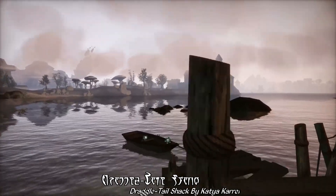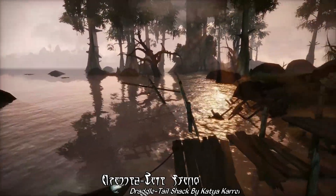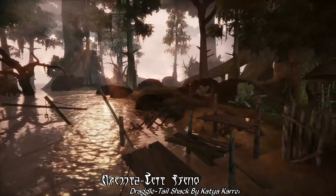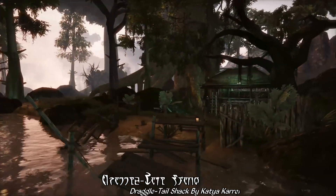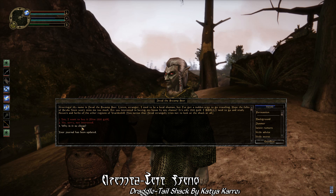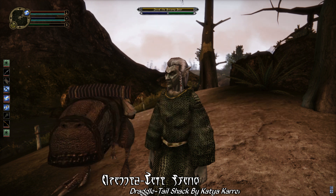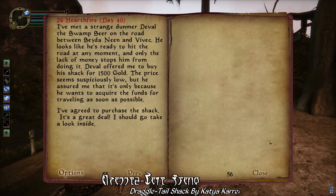Today's mod of the day is none other than Draggletail Shack, a one-of-a-kind player home with a quest. Outside of this scenic abode, you'll find the previous owner, apparently just planning to travel, and ready to sell this unique little home for the low, low price of 1500 gold — a suspiciously low amount for such a gorgeous location.